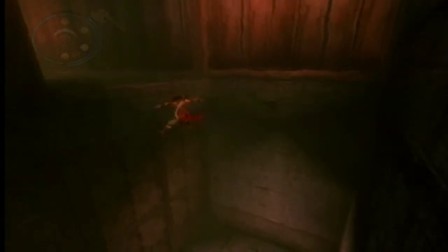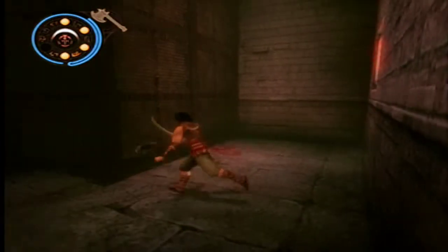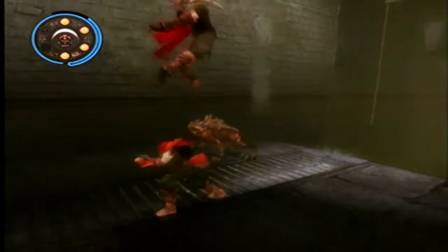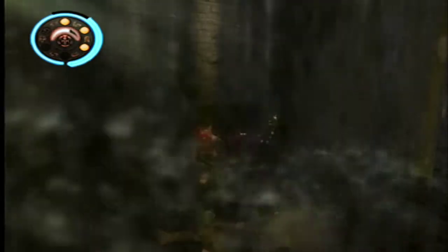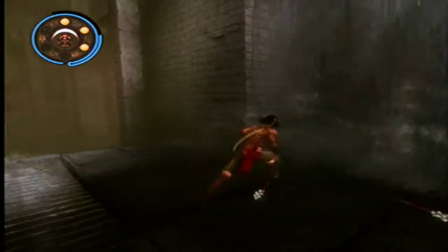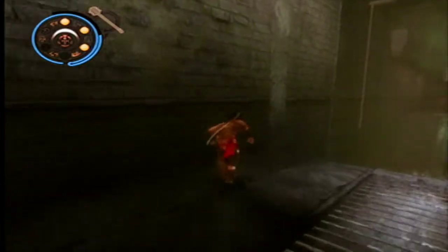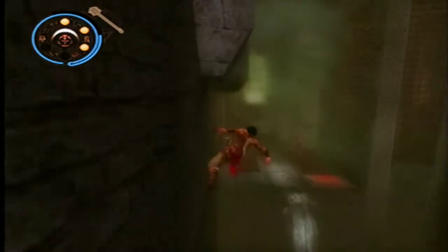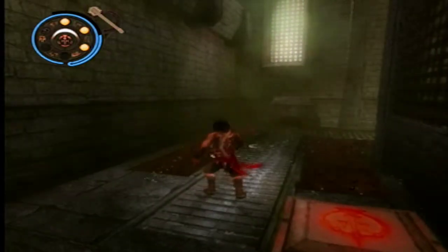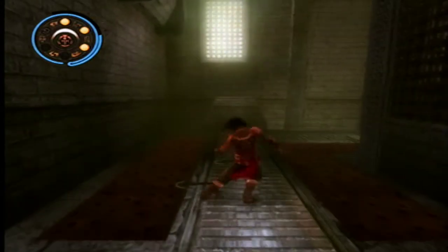Down here we're going to have to wall jump again, but this time downwards. Now here we can use this water to our advantage, because the water will instantly kill the enemies. That floor switch activated the floor spikes and it instantly killed both of them. That was cool.